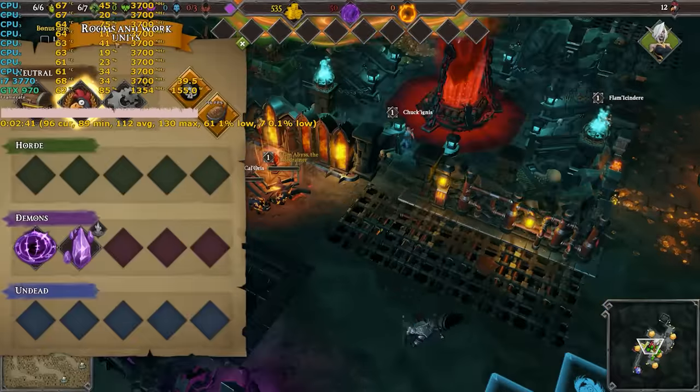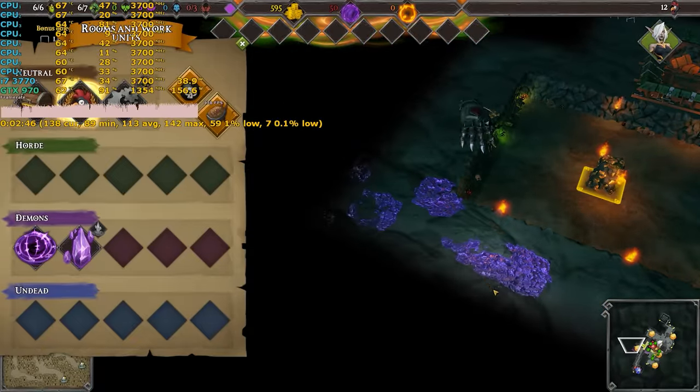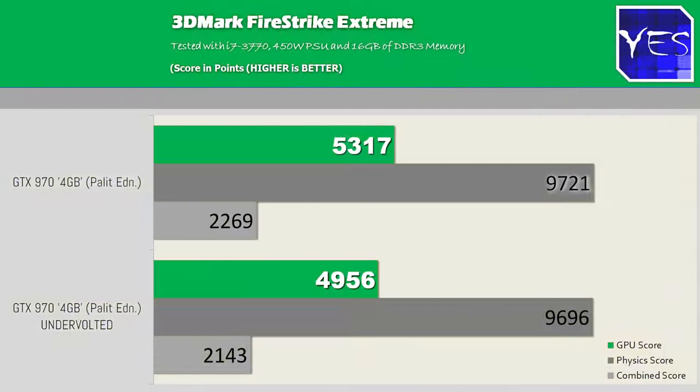Let's wrap up with some synthetics so you can compare your graphics card and assess the GTX 970's value. Tested with the i7-3770, we got a physics score of 9,721. For the GPU, using Firestrike Extreme, we got 5,317 with a combined score of 2,269.